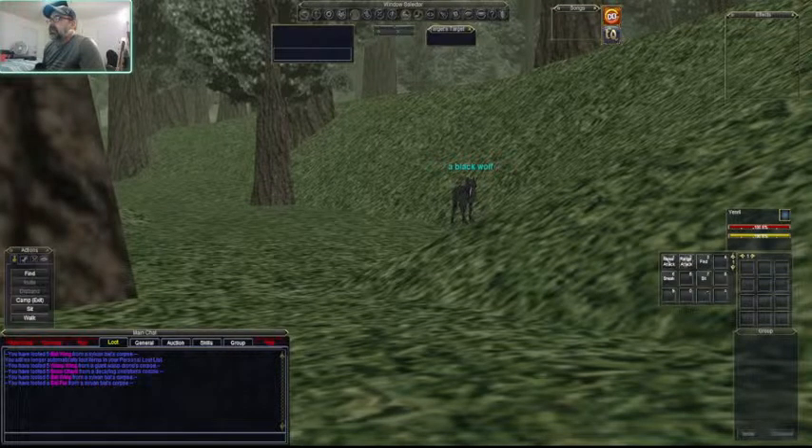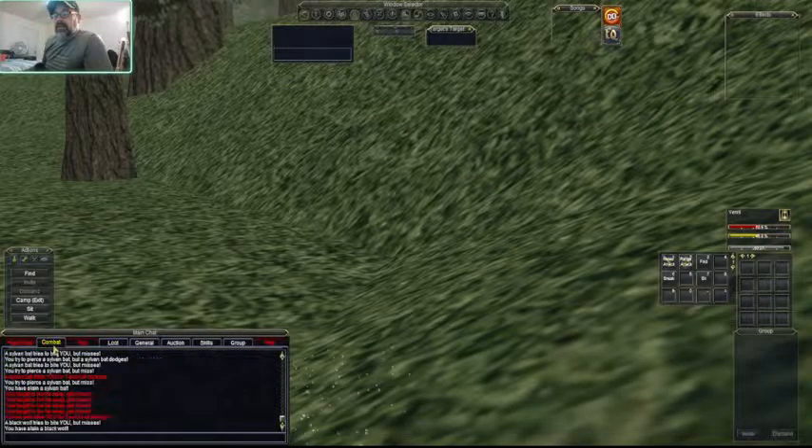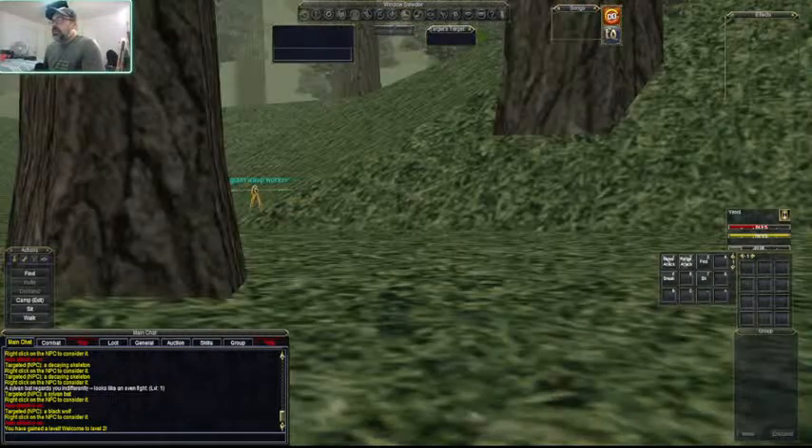Down here in the combat window - we just heard a ding. There it is - it says welcome to level 2! We open it up and we are now level 2. This shows us how much experience we have to go to the next level. Congrats to myself - now we look for more things to fight.